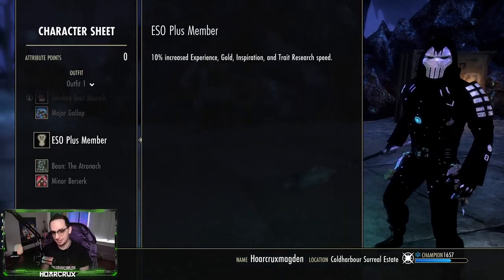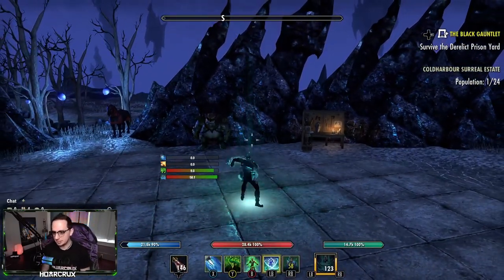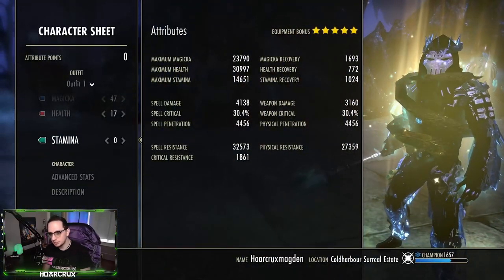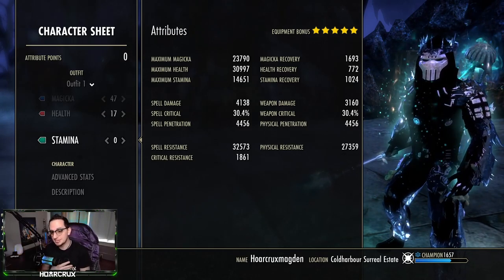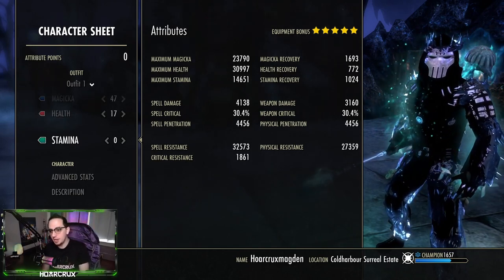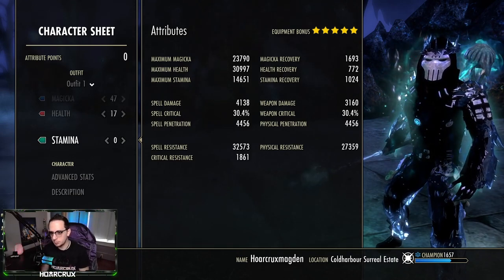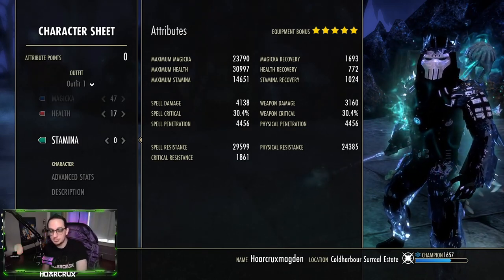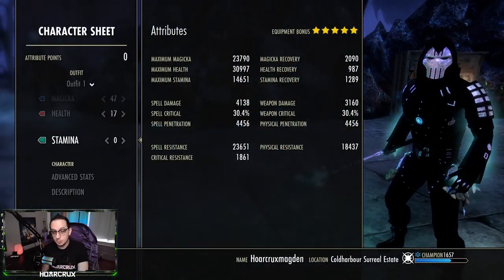Here's what the character sheet looks like. Once fully buffed with Continuous Attack and everything, on the back bar you're looking at around 32k resistances and physical resist at 28k. With Breton passives, your spell resistance goes up to around 36,000, which is pretty impressive. This is running two heavy, four light, one medium, so crit resist is solid and spell critical sits at around 30%. You want your critical as high as possible on Warden due to some really nice crit passives.